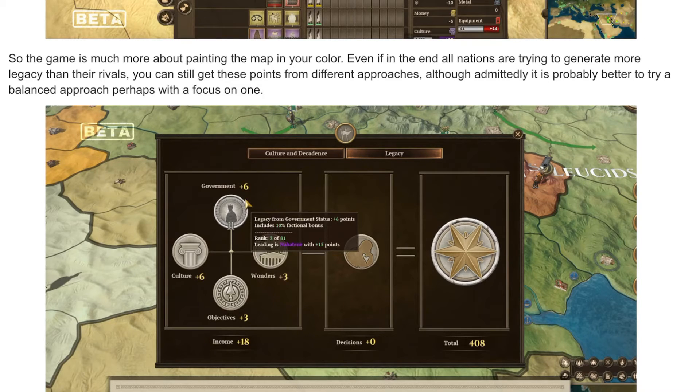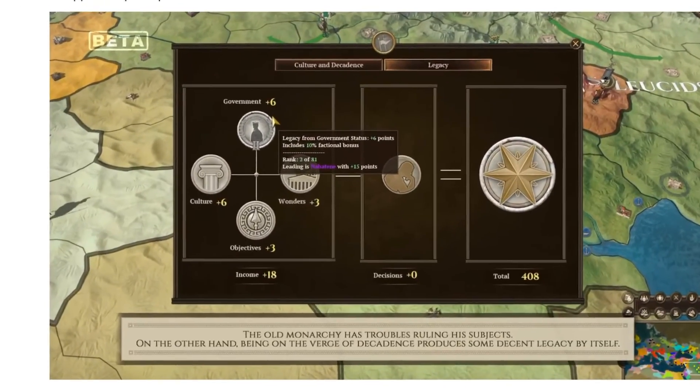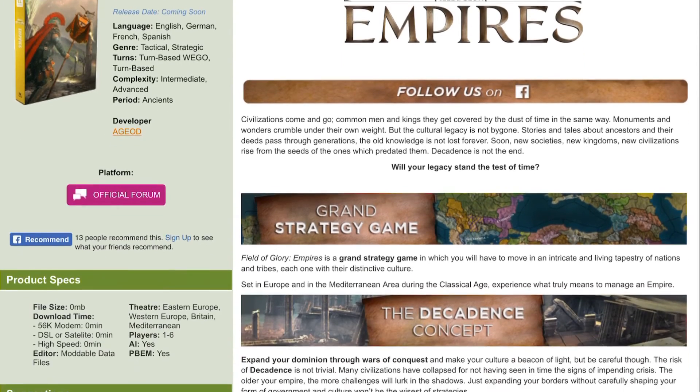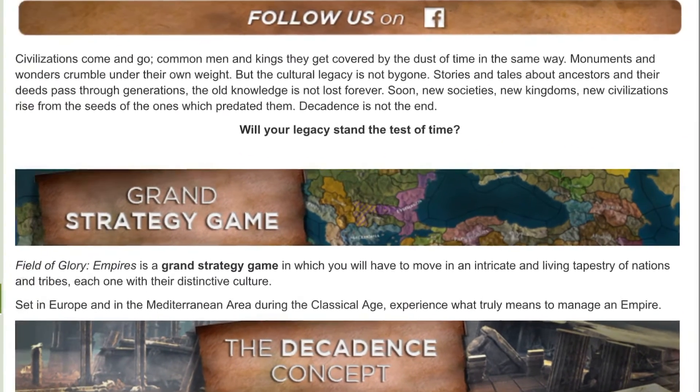Although admittedly it is probably better to try a balanced approach, perhaps with a focus on one. You can get legacy from government — plus six points, for example. So I wanted to kind of just go over this grand strategy game that they have set up for the Roman era.